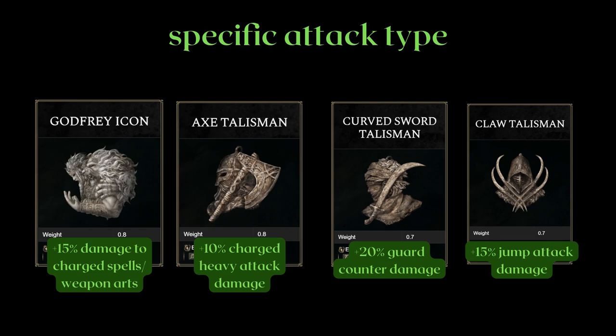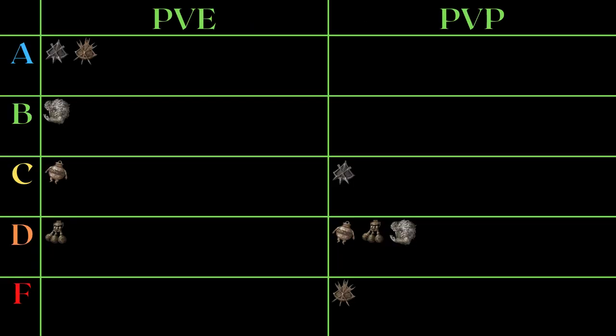Next we have specific attack types, starting with the Godfrey icon. A fully charged spell or weapon art build is much more doable in PvE than PvP. But even then, I find it hard to say you'll be focused on charged attacks over two thirds of the time, especially when sometimes you just have to dodge or the enemy has low HP anyway. In PvP, it's barely usable for charged spell or weapon art builds, not a strategy you focus on. Next is the axe talisman that is quite weak in general, since you're only getting a measly 10% boost to charged heavy attacks and not regular heavy attacks.